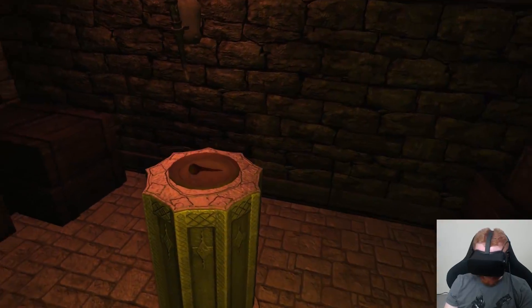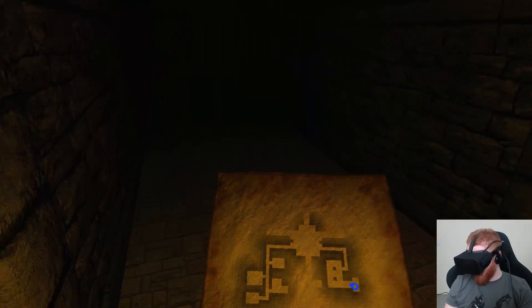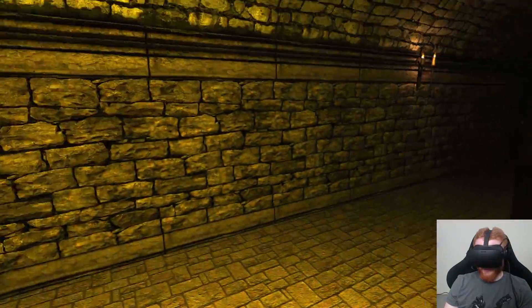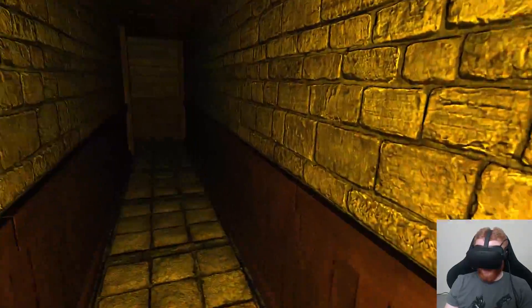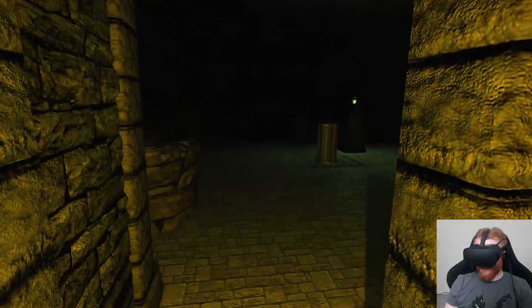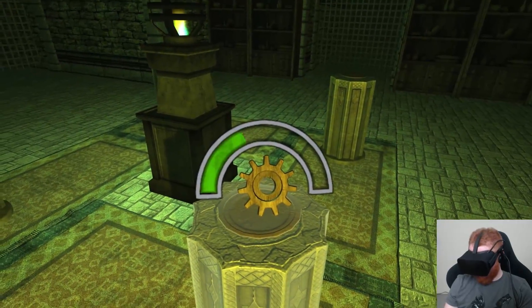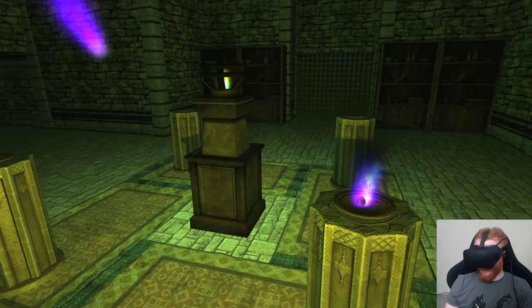Here's an eyeball. That note earlier said something about collecting the eyes — that's super dark. So I have to turn on my lamp. You collect the eyeballs and you put them on these pillars, and now there's a cute purple wisp here and I'm going to follow him.